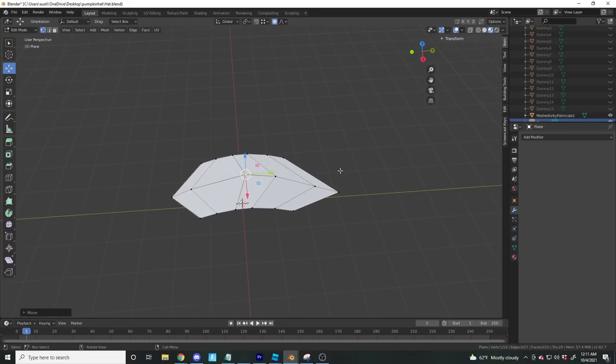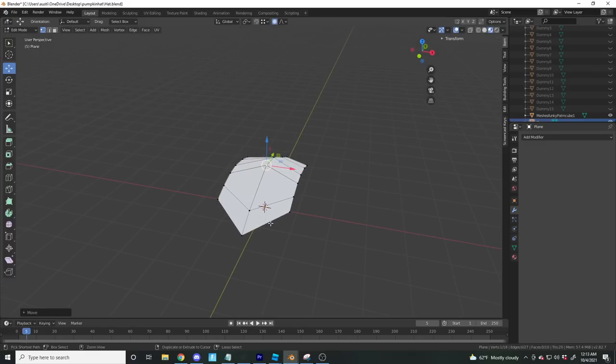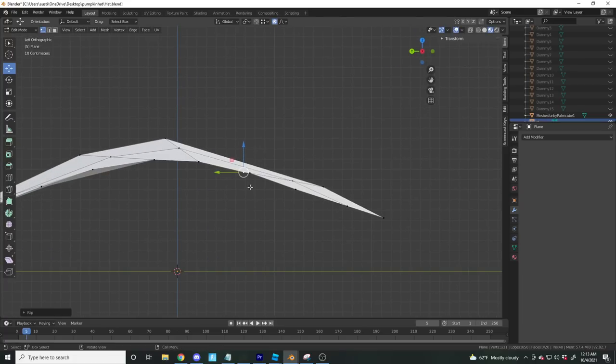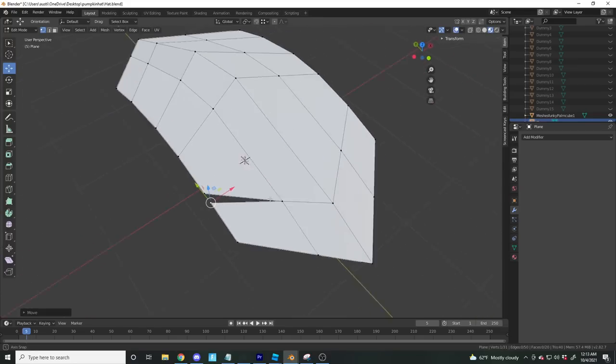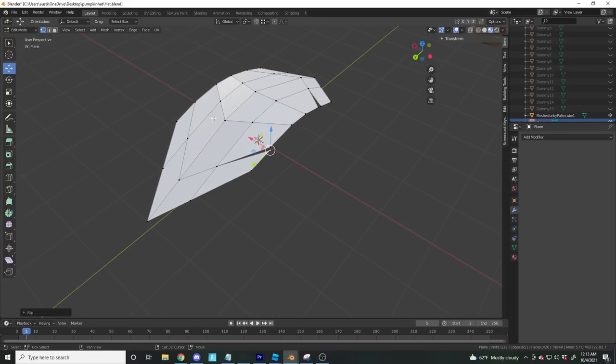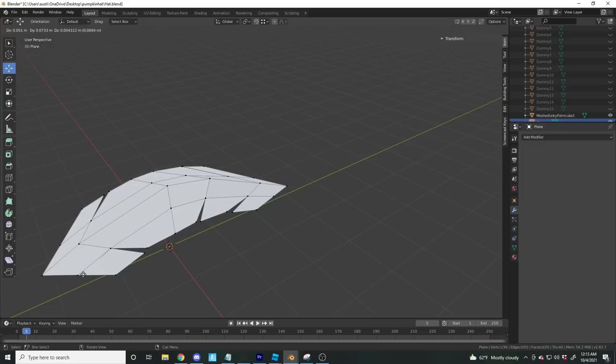We already have that leaf shape — this might be my best palm tree ever! I'll add another loop cut here and here, then use the V trick to separate vertices. Turning off proportional editing, making little cuts — this is also a very fat leaf so we may have to do something about that.